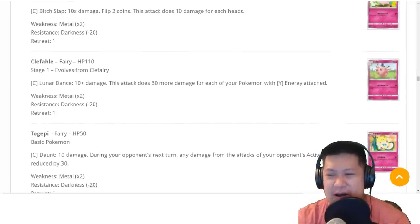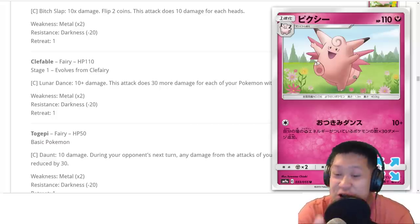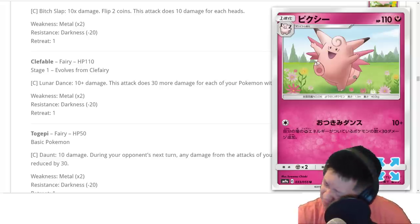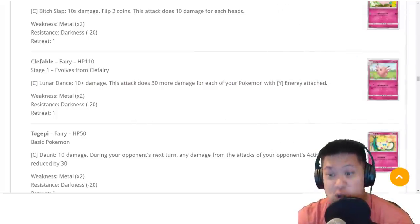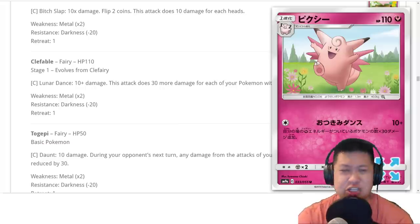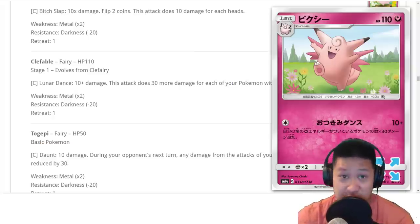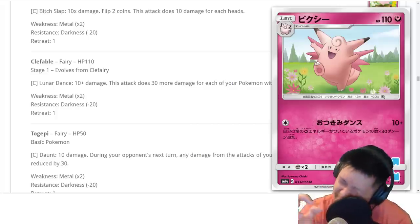The Clefable is easy to understand. If you have Fairy Energies on every single one of your bench Pokemon — you need at least one Fairy Energy on as many different Pokemon as possible — it does 30 damage each, and it also counts the active one too. So that's six total maximum, which does 190 damage. 190 damage for one energy is very, very good — compare that to Granbull. I think it's going to be very easy to pull this one off. This one has much more potential than other cards.